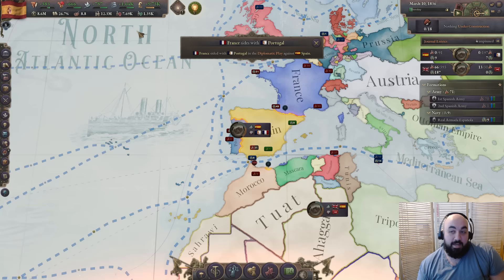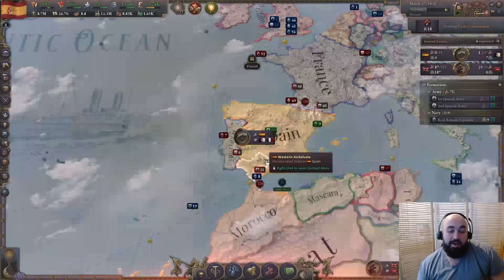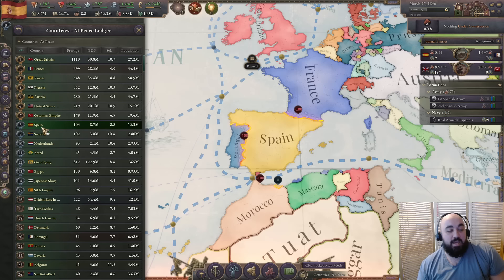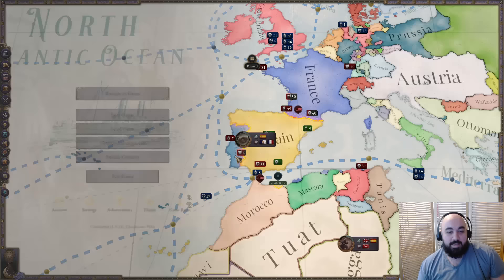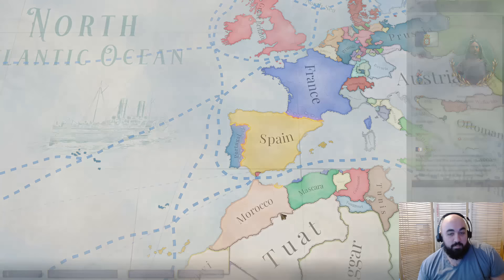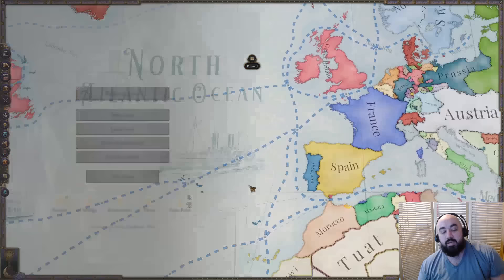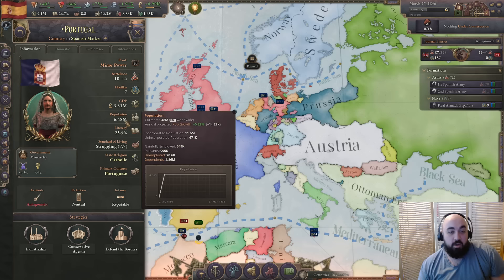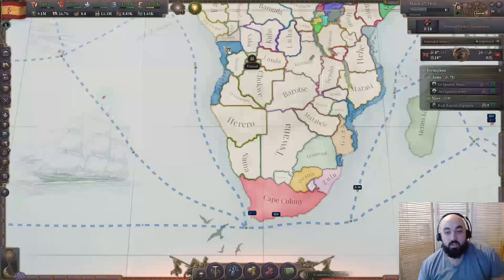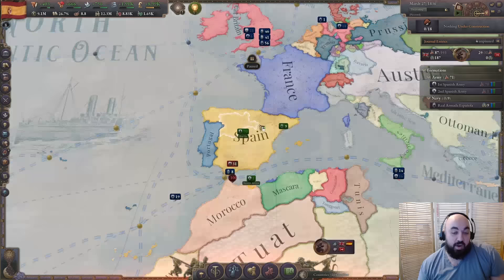After neutralizing the UK's ability to join Portugal, you can protectorate Portugal, reduce their autonomy once, and also obtain pan-nationalism to form Iberia. France won't like this and other countries will side against you, but you can ensure the UK cannot side against you. This won't be winnable at the start but is a long-term goal. Once you incorporate Portugal's roughly six and a half million pops, you also gain access to all its holdings in Africa, creating a nice colonial empire.